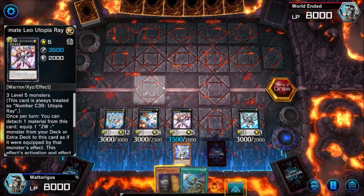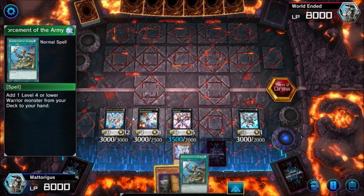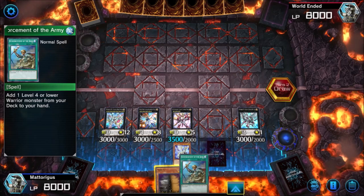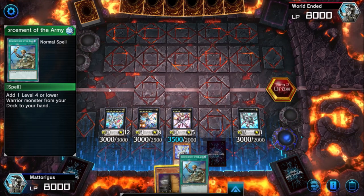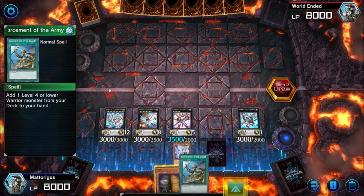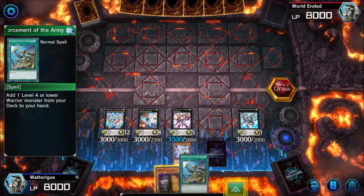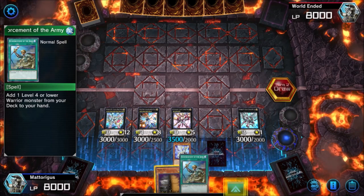That's your bread and butter combo. We could have extended further with Reinforcements of the Army, and I'll show extra extensions in other combo videos. Generally your fields will always end up looking like this. A lot of opponents will scoop once you get to Platinum and above. In Gold you'll get players trying to play through it, and one of the difficulties learning this deck is you need to know what every opponent's deck is doing. You'll face decks like Dragon Maids doing a million things in their turn and in your turn — you've got to learn what's important and what's not. This is a good deck to train you to get used to that.